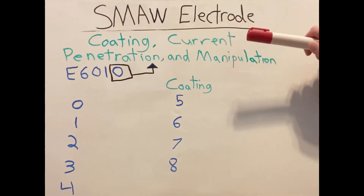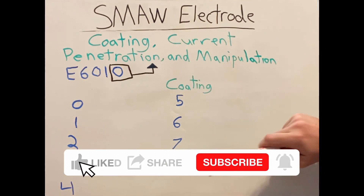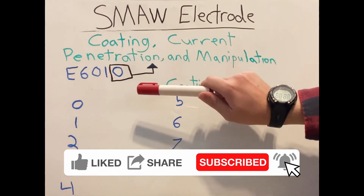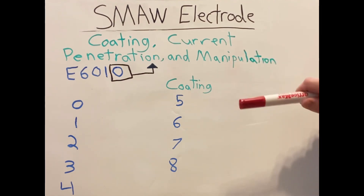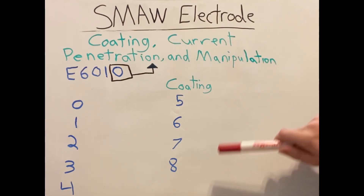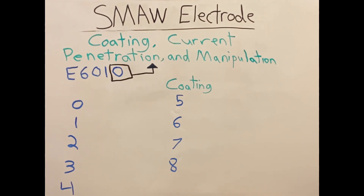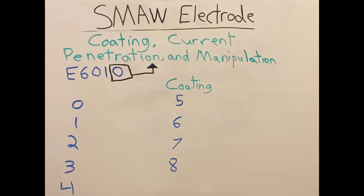For coding, current, penetration, and manipulation, our last number in our electrode numbers is zero through eight — we don't have a nine or a ten. In some of these next videos, some of them may resemble each other for one group. For example, in manipulation, six and eight will both be dragging, but they're not going to be the same in coding — it's going to be quite opposite. So that's why I'm breaking down the separate videos; it'll be a lot easier to understand.